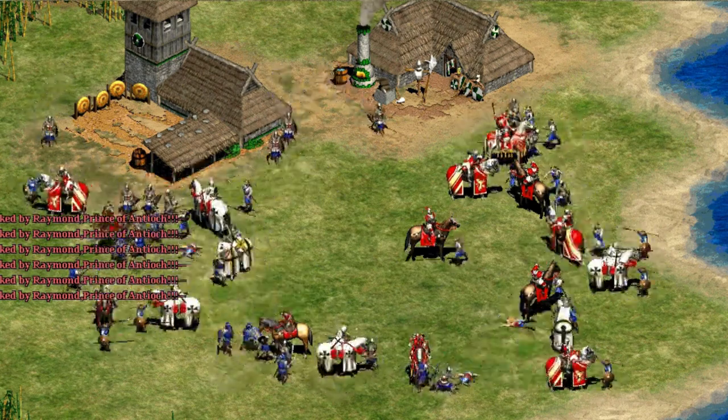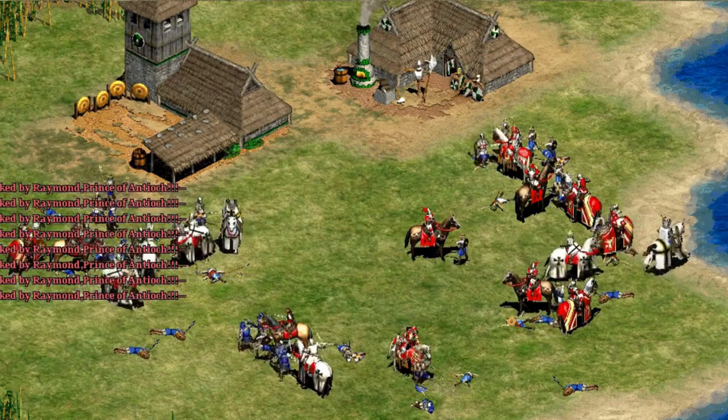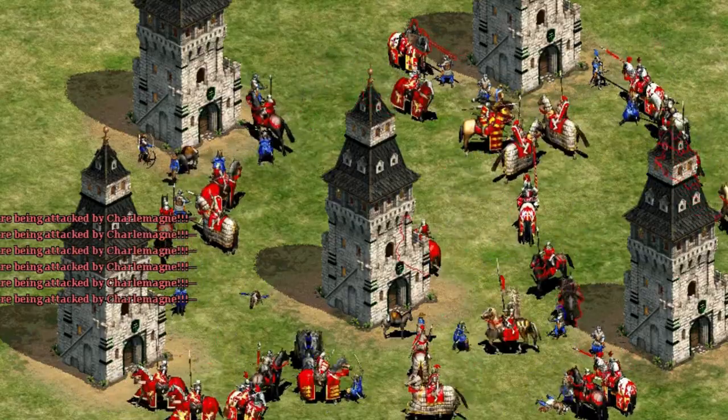In Age of Stainless Steel, all mounted units gain a bonus against infantry, with one exception: units wielding spears, pikes, or halberds.